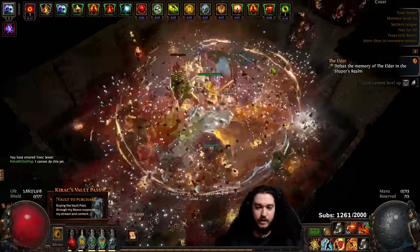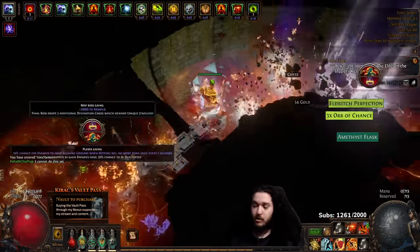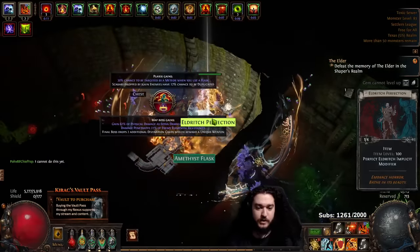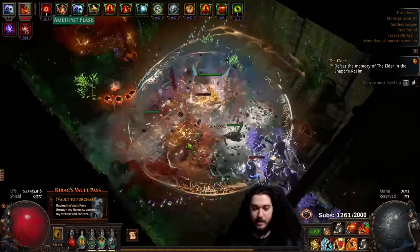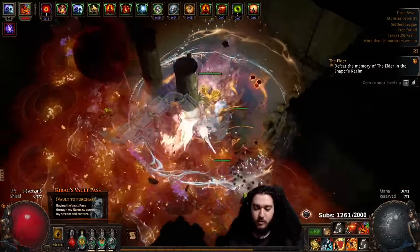You'll notice that I have a flask on here that I normally would not run in my POV and stuff. That flask is called Forbidden Taste, and you don't need to use Forbidden Taste — there's a lot of personal preference when it comes to POE. Essentially what this is going to do is make it so if any damage can bypass my defensive layers, I can pop this flask to instantly heal full. So that's the primary thing for it.